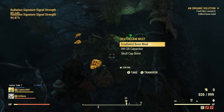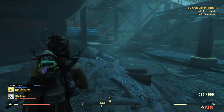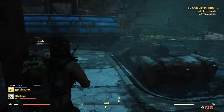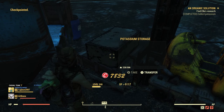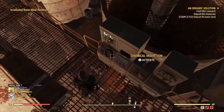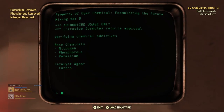Now that you have the bone meal, the game wants you to go to Dire Chemicals because you're going to have to pick up certain items. Dire Chemicals has these items marked on your map, so you're just going to go to Dire Chemicals and pick up all three. Now that you have all three, you're going to deposit them into this machine right here and flush them with the command on the terminal.